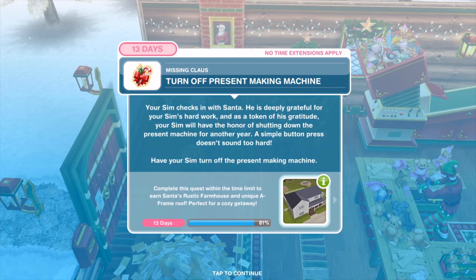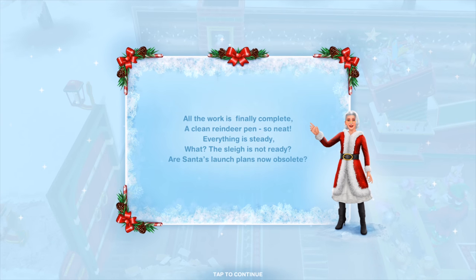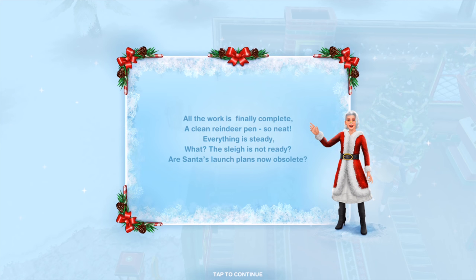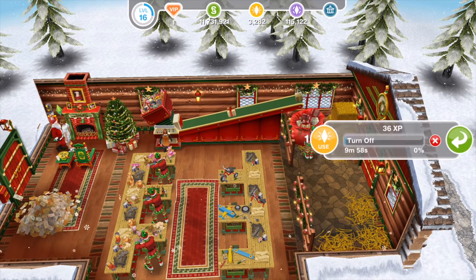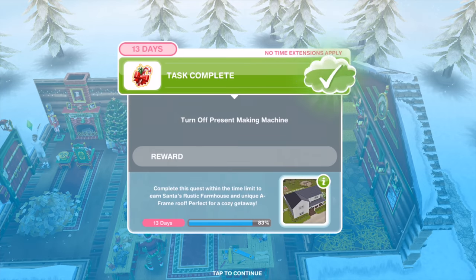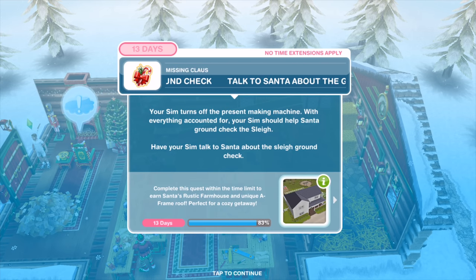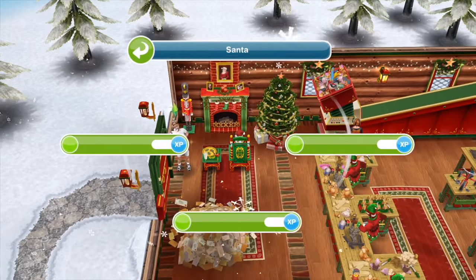Task complete. Your Sim checks in with Santa, who is deeply grateful. As a token of gratitude, your Sim will have the honor of shutting down the present machine for another year. Have your Sim turn off the present making machine for ten minutes. Your Sim turns it off with everything accounted for. Your Sim should help Santa ground-check the sleigh. Have your Sim talk to Santa about the sleigh ground check for 30 minutes.